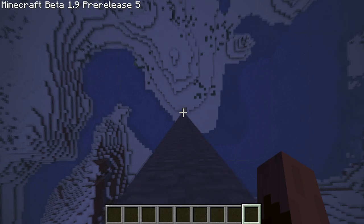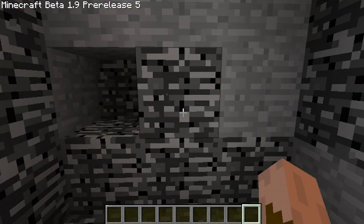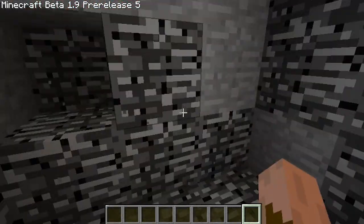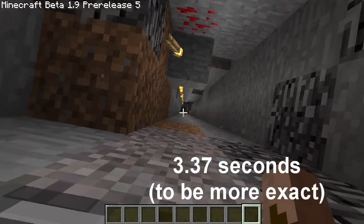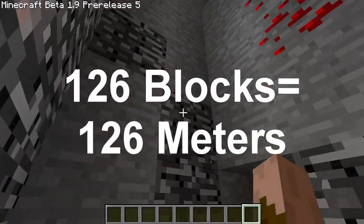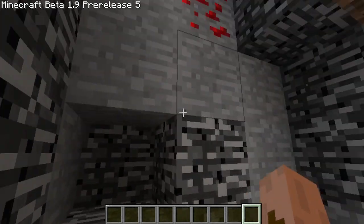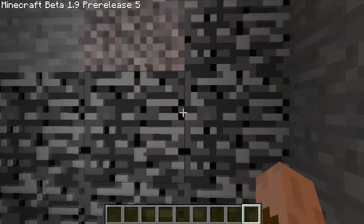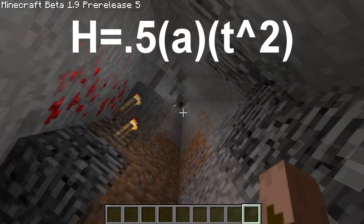to the bottom of the world, which is 2.6 blocks, we can calculate the acceleration due to gravity in Minecraft. That was about 3.3 seconds that I fell, and we know it's 126 meters. So all we need to do is use the equation: height equals one half the acceleration multiplied by time squared.